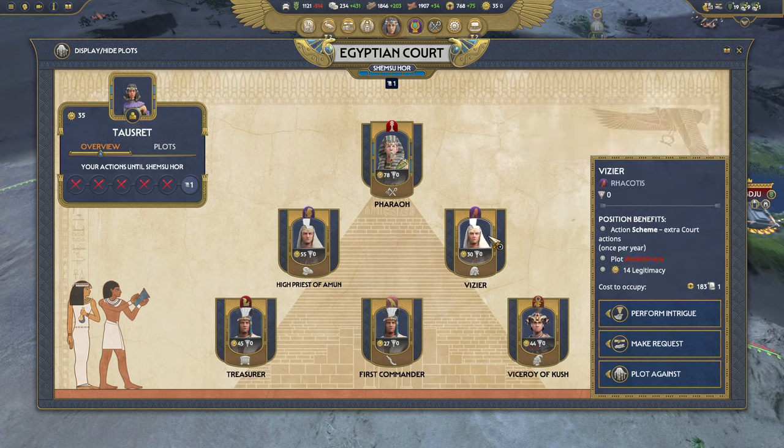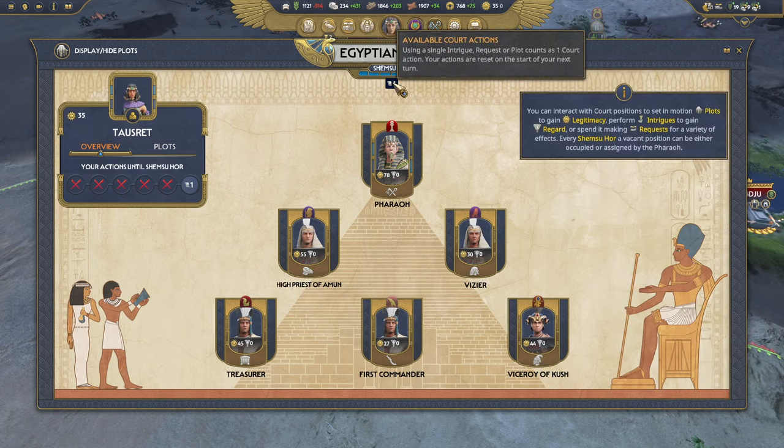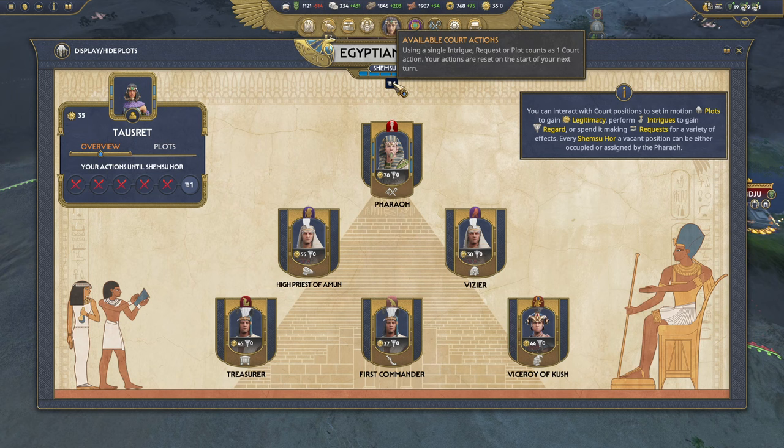Against each position, assuming you don't own one — if you own one you can't really interact with things yourself — you'll gain the benefit of the position. The action will appear up here; for example, if you were the vizier you would have the action 'scheme,' a button you could press once a year. Every turn you get a court action. If you're playing someone like Ramesses you get two — he's very strong at manipulating the court — but some characters only have one. Every character has different ways of interacting: some can reverse things, some can buy more turns.